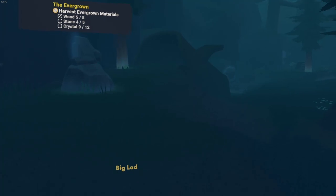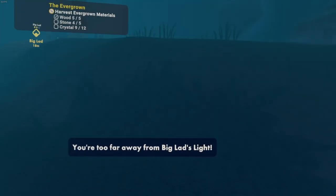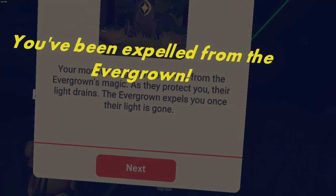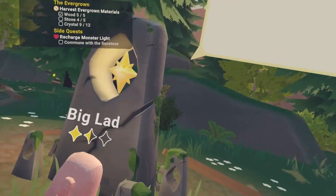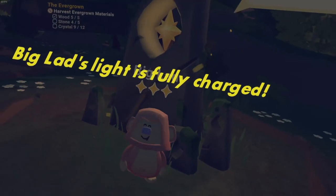Dude, I'm stressed out about Big Lad, man. You can't die already, man. Why is it going all foggy? Big Lad's light — you've been expelled from the... Right. Young one, we bring light to protect. Recharge light. Right. Recharge. Perfect.